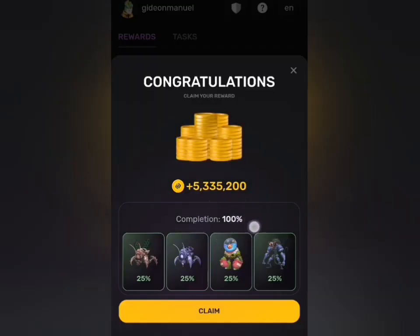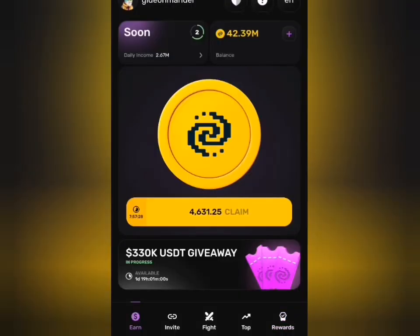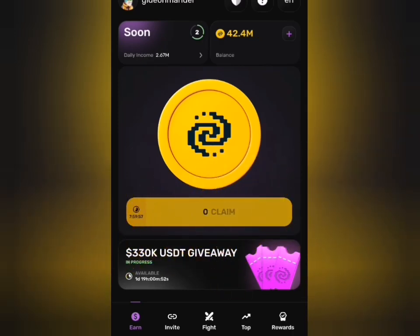I'll click on this — and you can see it's 100% correct! Since it's 100% correct, this will be added to my balance. I'll click on Claim and head back to check my balance. You can see it moved from 37 to 42 million, which means I've claimed about 5-point-something million coins.